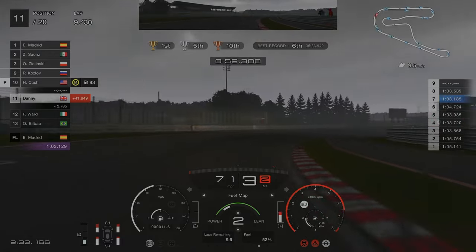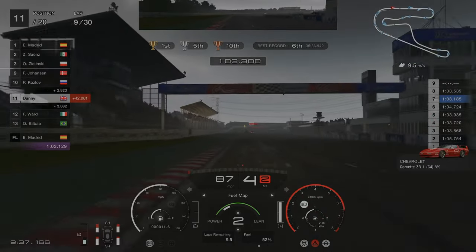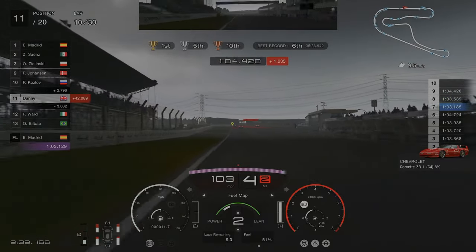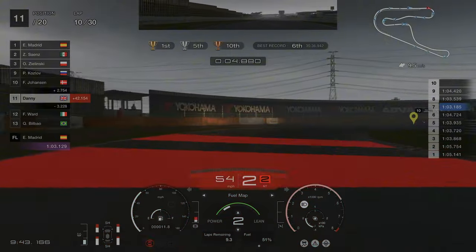As we're about to start lap 10 you can see that the cars in front have started to pit for their first pit stop. We've got roughly 9.5 laps left of fuel, but we are going to pit a little bit earlier because the tire condition is starting to get quite bad.